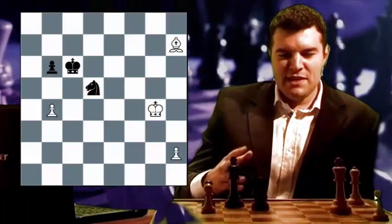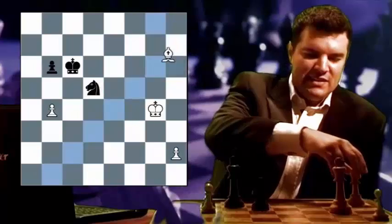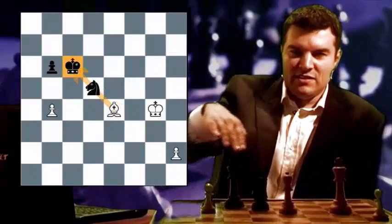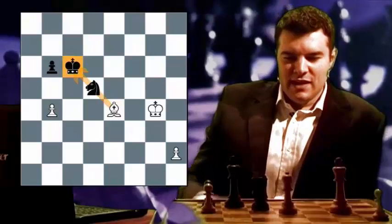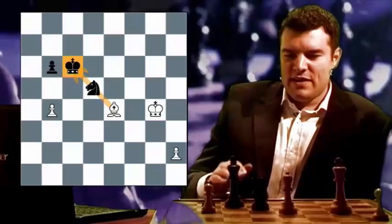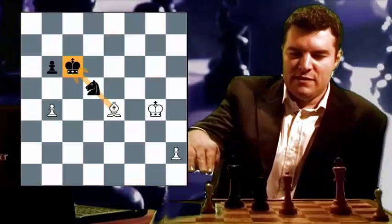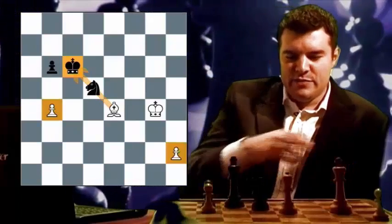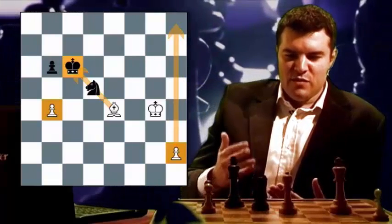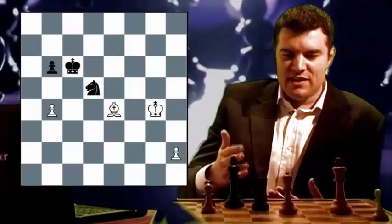However, there is an immediate problem with this move, and that is that white could play bishop to E4, pinning black's knight to his king. Once white has exchanged the knight for the bishop, there's no way that black will be able to both defend the B pawn and the H pawn. So black cannot afford for white to exchange the bishop for the knight in this position.